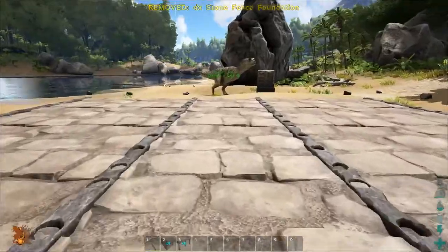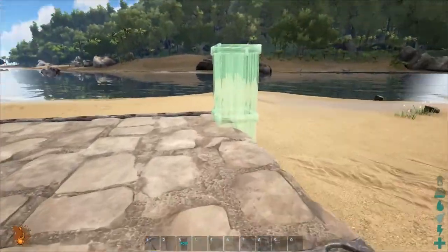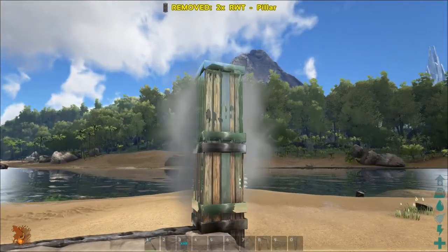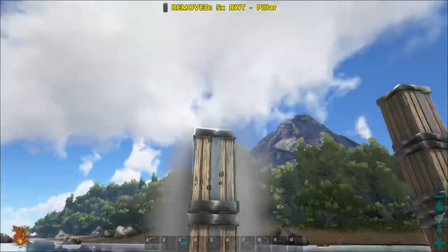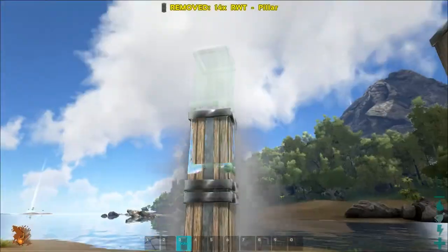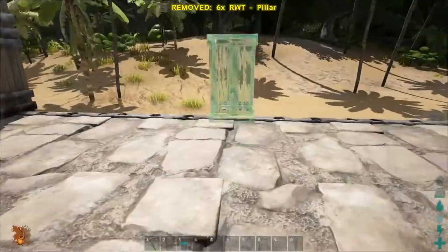By using fence foundations you can place pillars on the corners of foundations. Fence foundations will even allow you to build pillars inside of the building on the edges of the foundations instead of in the middle of the foundation. By using pillars in the middle of the building, it will look like they are carrying the weight of the roof.